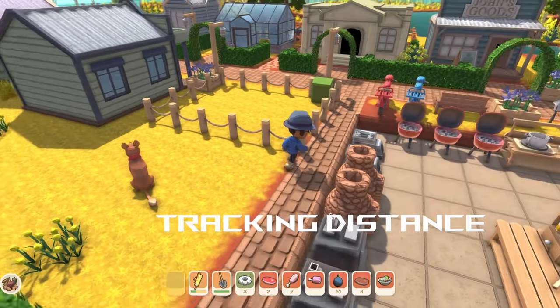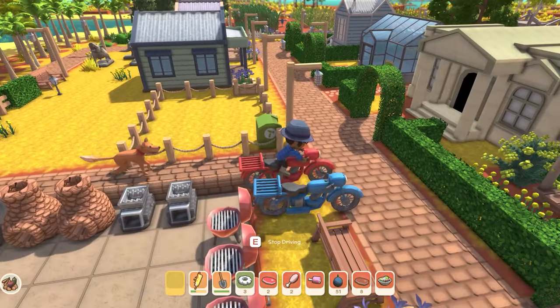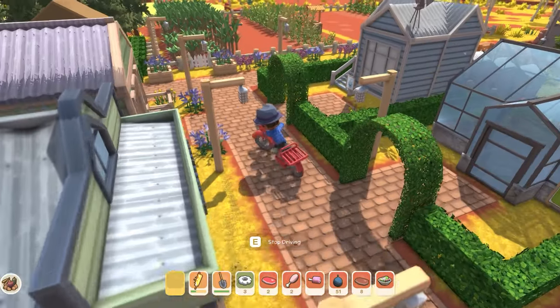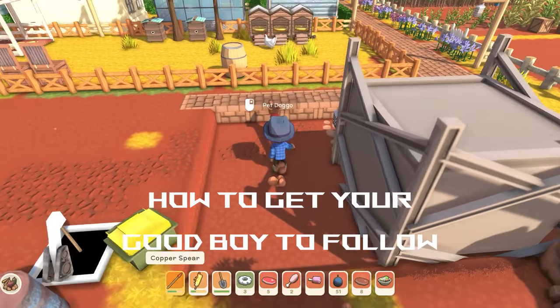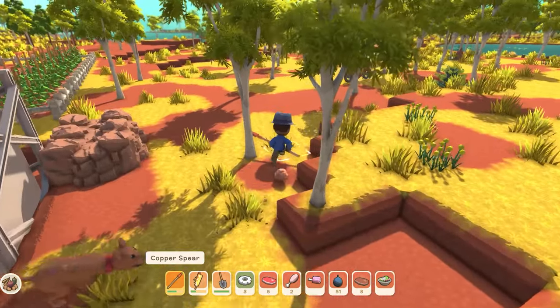The tracking distance is a little finicky at the moment. I've used a motorbike and hooned off and lost them pretty quickly. I'd like to see a feature one day where they can jump on the back with you — that would be a good quality of life update. To get your dog to follow you, just give them one pat and they'll start following. Give them another pat and they'll stay where they are.